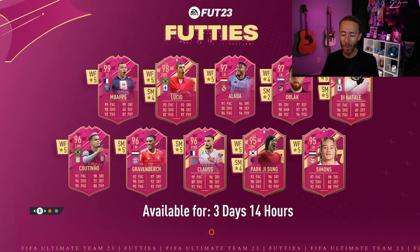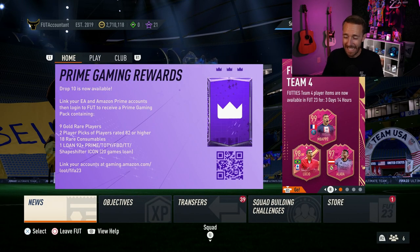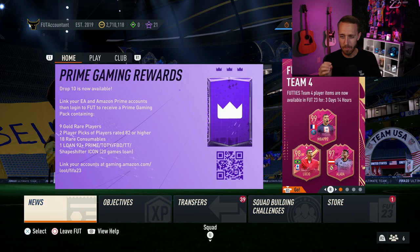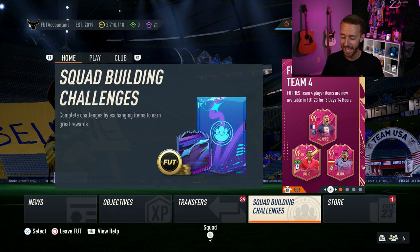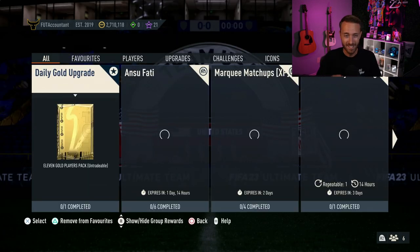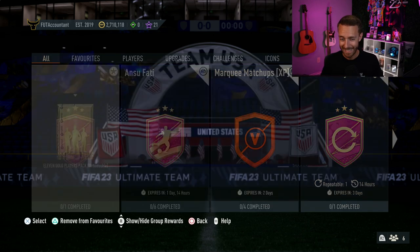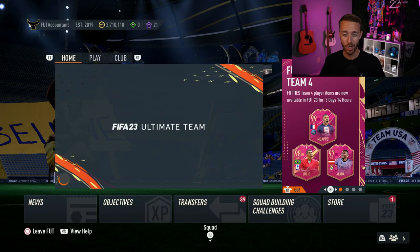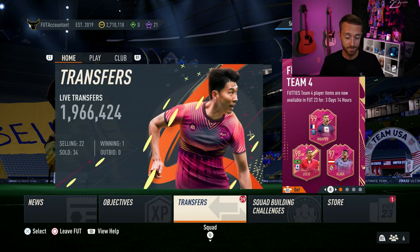Hey guys, it's Nate aka The Foot Accountant. Welcome back to the channel. We might be closer to the end of footies than we are to the beginning, but EA may have just dropped the best content of the entire promo yesterday on this game. I want to show you guys the best grind on the menus right now because it doesn't take that much work and you can make coins and get a lot of SBCs done at the exact same time. We're going to talk about a lot today and of course what's moving on the market with all this great content as well.